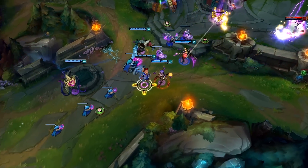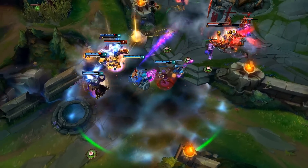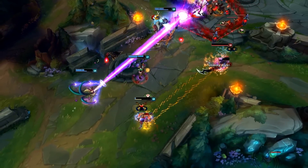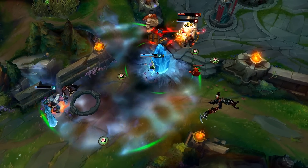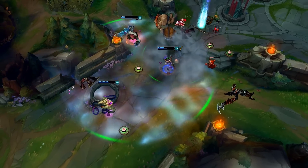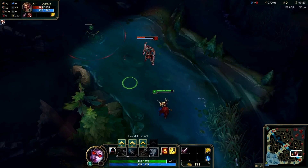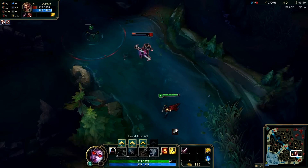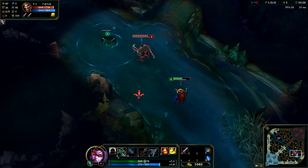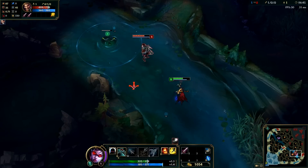Our first tip on the list is actually one of my favorites because it's kinda silly but it's actually a lot more useful than you might think, and it involves using wards in teamfights. When you are versus the enemy AD carry in a teamfight, a majority of those players like to attack move click as a way to make kiting easier. So what you can do is put a ward down during the battle right in front of you, and if they're attack moving they're probably going to attack the ward once or twice instead of you. It works best versus AD carry players and it's an interesting way to avoid some damage in teamfights.